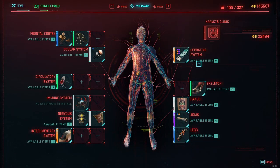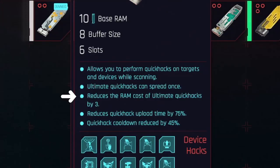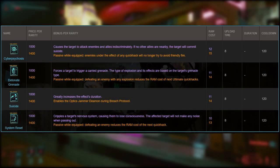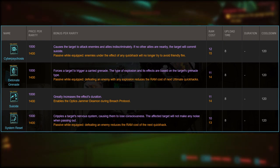For this one you will need 29 street cred. The Tetratronic Rippler is so good because it's catered to making your ultimate quick hacks even more powerful. They will be cheaper to use and will spread to an additional target when used. Next to that, all your quick hacks will have reduced cooldown, meaning you don't have to wait as long before you use the same quick hack again. This is especially valuable for ultimate quick hacks, which have the longest cooldowns while being very powerful on their own.